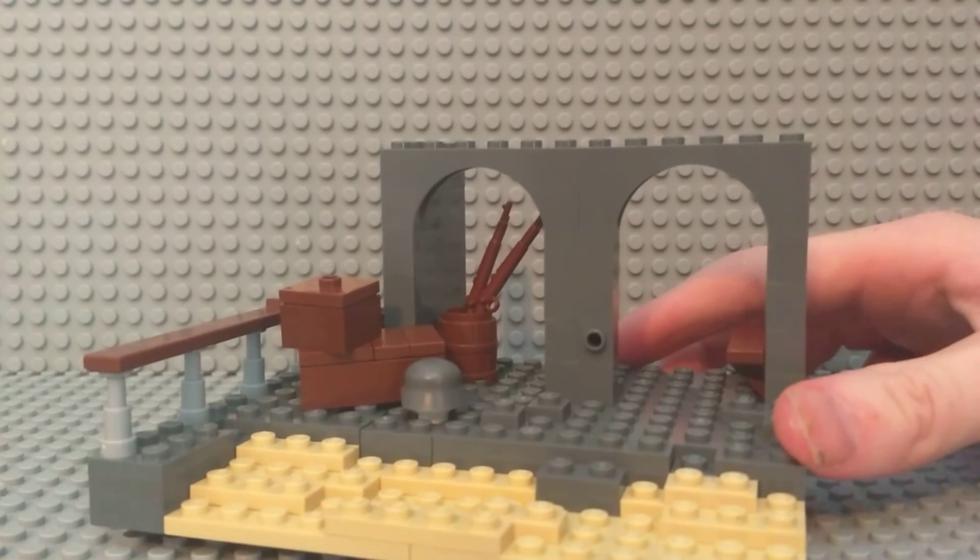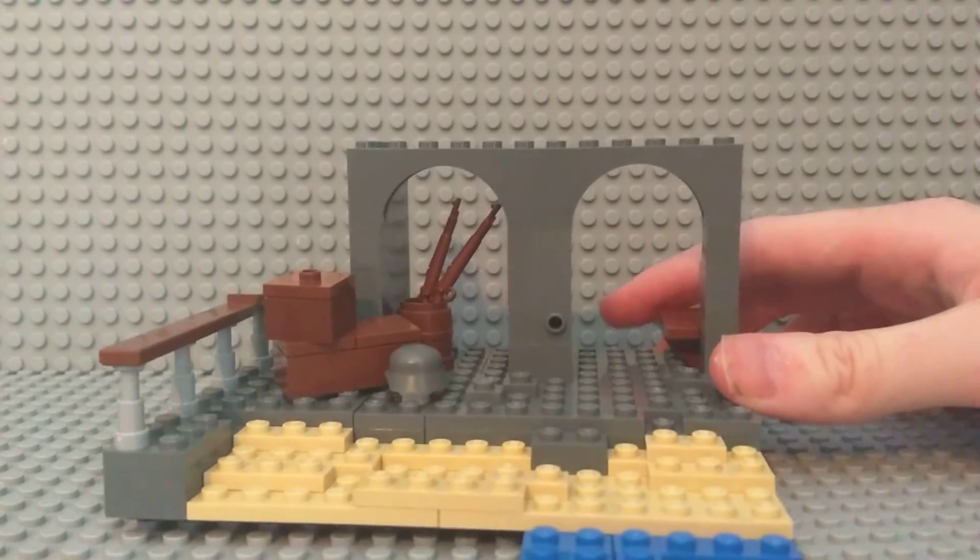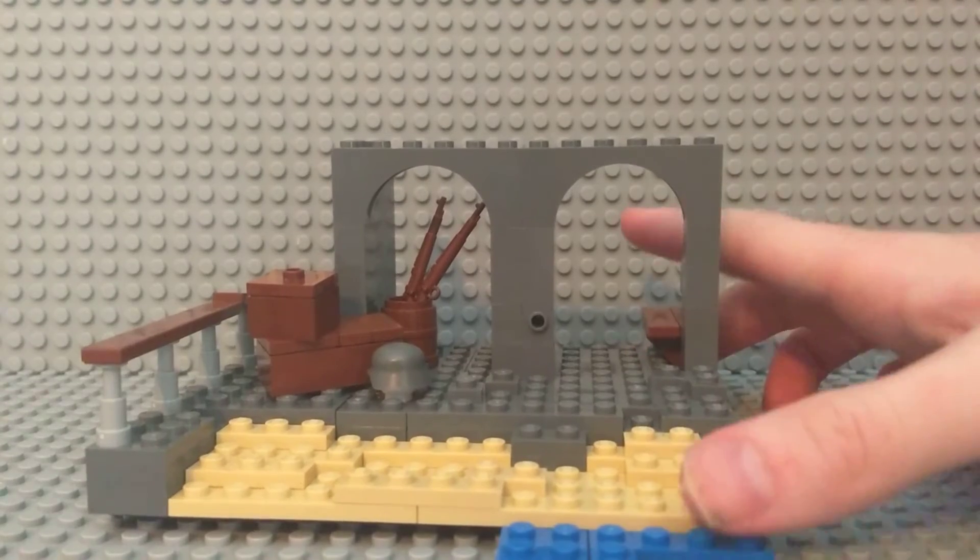So this is basically just like a dock or a pier, and I did add some sand. I don't have any blue, so I just added that.